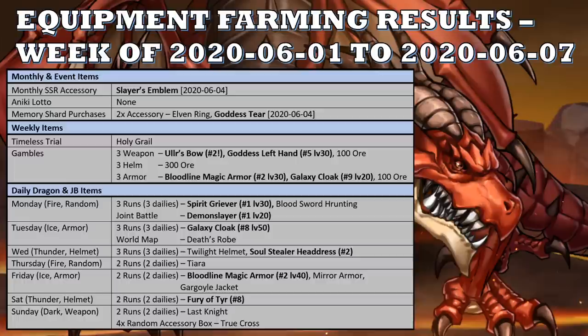Last week's weapon gambles, which I did on Thursday in hopes of getting new items, were actually pretty good. I cannot complain about the accessories I got. For the gambles, I got my second Ullr's Bow, which I desperately needed. I got a Goddess Left Hand, which creates a fifth Goddess Left Hand to level 30. I got 100 ore for the last gamble on weapons. So two items kept, one of which was a critical item — the Ullr's Bow.